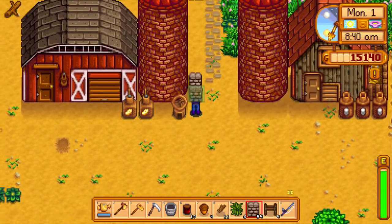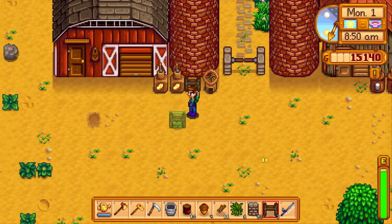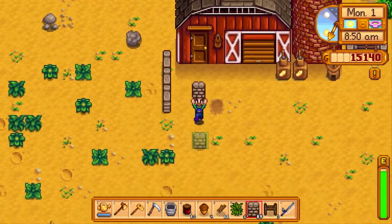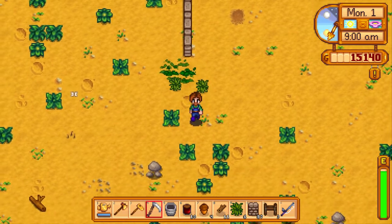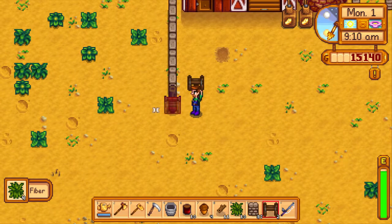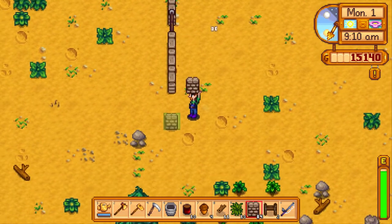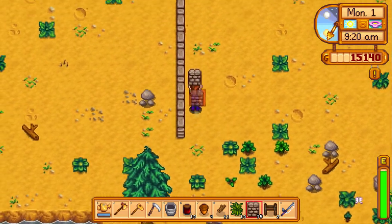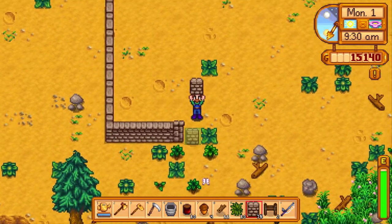First off, we need to go boop, and boop. And then this can go boop in the middle. Perfect, that's good enough. Let's have a gate right here. I wish I could put these down in a line, that'd be helpful. Let's go down to here, I guess. Here's a good starting place.